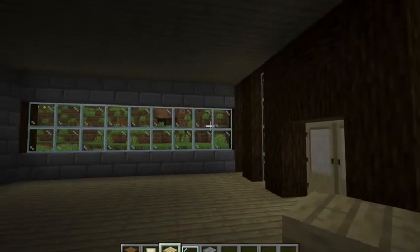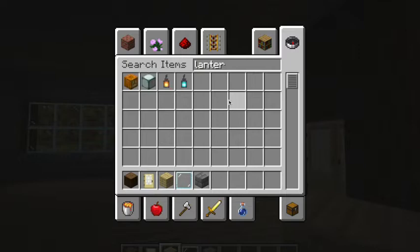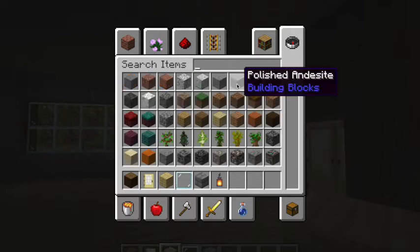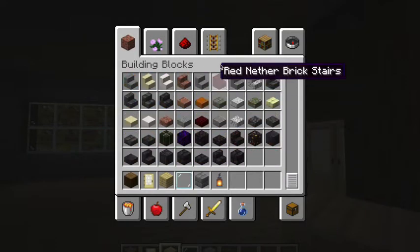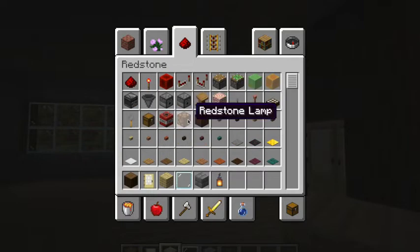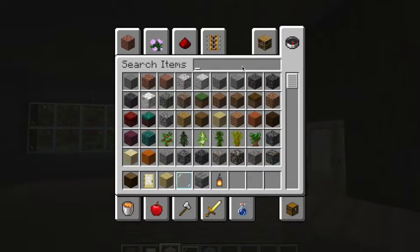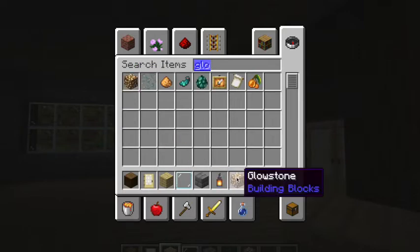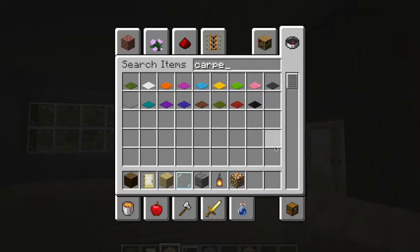Okay, so now your house is almost done. We're just missing one thing: the lanterns or the lights. You can do it like that, or you can use — I don't remember the exact name — but you could use this and make the light show at night. Or you can use glowstone covered by a carpet. I'm going to use any carpet — you can use the one you want. I'm going to use this one because it blends with the walls.